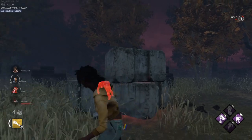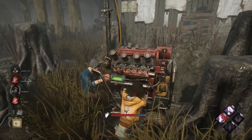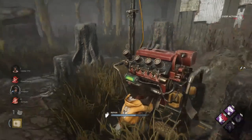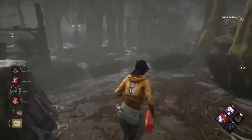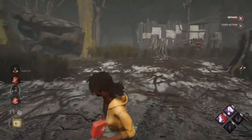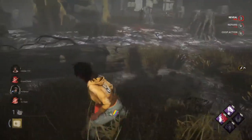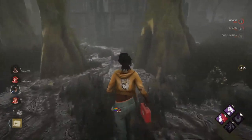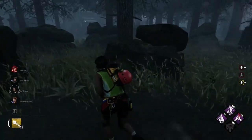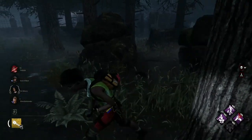Understanding the timing will then help with learning the right angle and position to achieve the save. For most survivor gameplay, we tend to level our cameras a little lower, which is why you'll be in situations with, say, a Ghost Face, where you can't reveal them unless you tilt your camera properly — because it's just not an angle that coincides with natural survivor movement. They can be very frustrating. So with that in mind, flashlight angles work in the same manner. You have to sort of set yourself up for them.